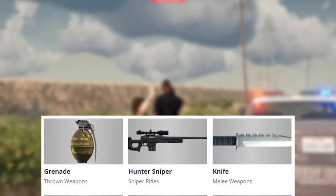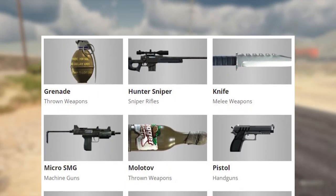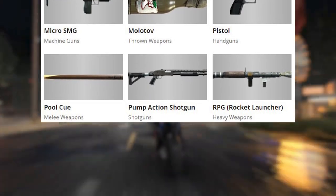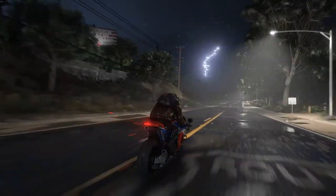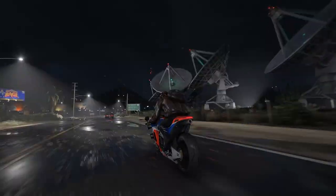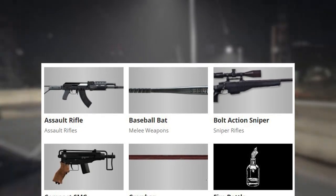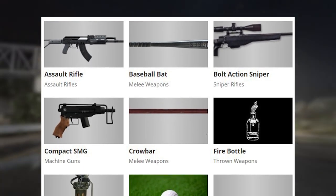Starting things off we have a grenade, a hunter sniper, a knife, a micro SMG which looks very similar to the mini Uzi, molotov cocktails which are of course a staple in GTA, a pistol, a pool cue — which is very interesting — a pump action shotgun, an RPG or some sort of un-aim-assisted rocket launcher, smoke grenades, and a spear gun which might let you do some type of fishing in the ocean. We also have unarmed fist, an assault rifle similar to an AK-47, a baseball bat, and a bolt action sniper rifle.